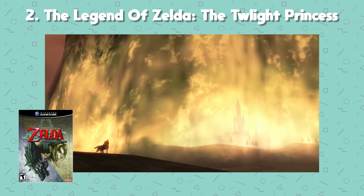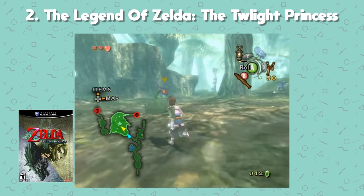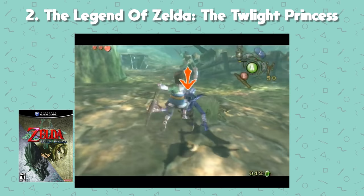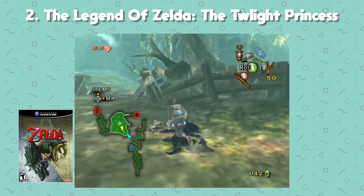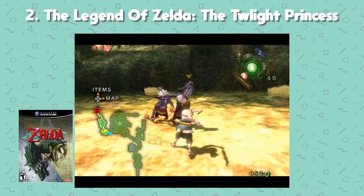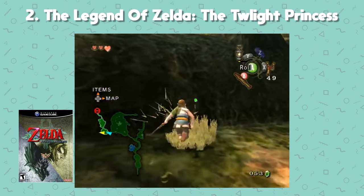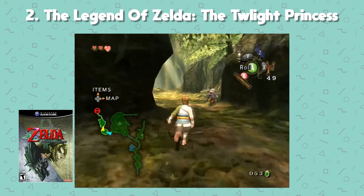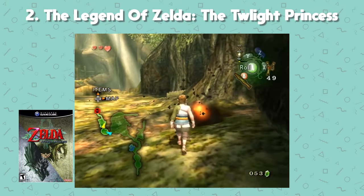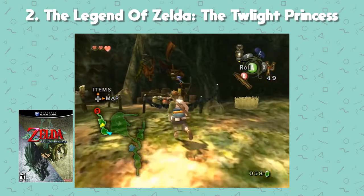Number 2: The Legend of Zelda: Twilight Princess. I hold Twilight Princess on par with Ocarina of Time, and the GameCube controller actually provides a better gameplay experience than the Wii version. It was the best-selling Zelda game of all time until Breath of the Wild came out, beating Ocarina of Time by 900,000 copies. Set many years after Ocarina of Time, Hyrule looks amazing and you can play as Wolf Link or Link himself, building weapons and adventuring alongside Midna, Zant, and other iconic characters.